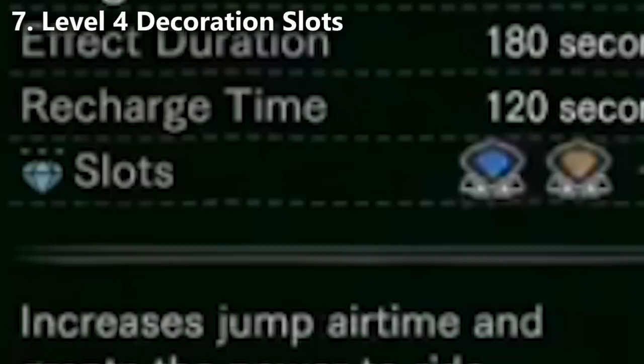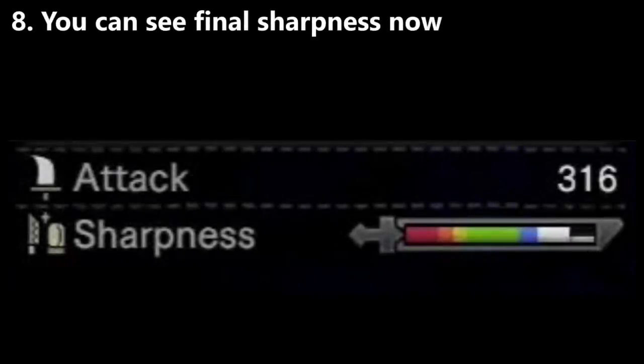Change number seven: there are new level four decoration slots. This is presumably going to make all of the old armor in the base game immediately obsolete, not to mention the new armor starts at 130 defense, which is a very large difference from our current rarity 8 armor. Change number eight: the sharpness bar now shows what your weapon's sharpness will look like even if you haven't added five levels of Handicraft to it — this is just a quality of life change.